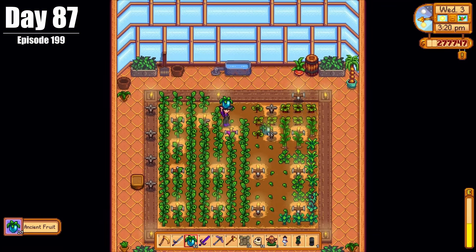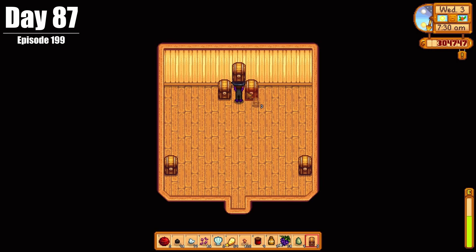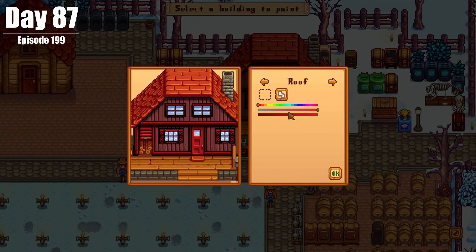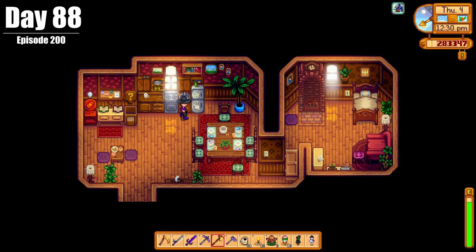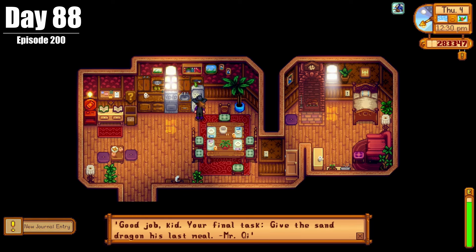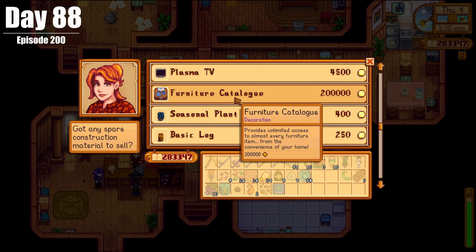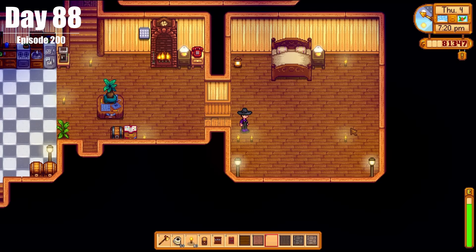On Day 87, we collected the beets for Mr. Qi's quest and started to rearrange our storage. We also accidentally changed the colour of our house. On Day 88, we completed another portion of Mr. Qi's quest involving some beets and a certain bear's fridge. I also bought the furniture catalogue and finally started to decorate the house — it only took me two years.